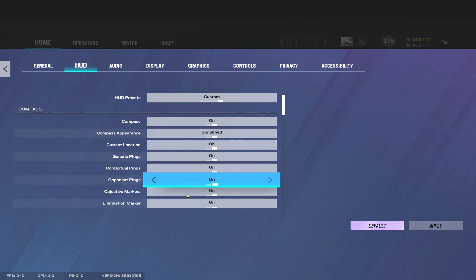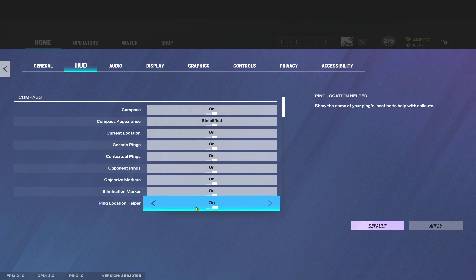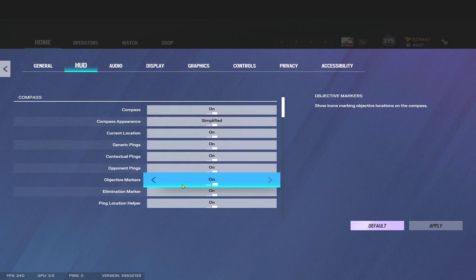Otherwise, that's it. The most important one is right at the top — your compass. You want it on Unsimplified. You can turn some of these off, but most are quite useful. You can probably turn off Ping Location Help and call-out things if you already know all your callouts.